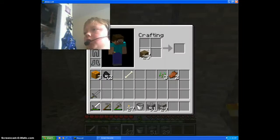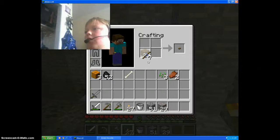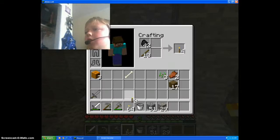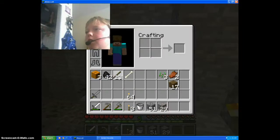I need to put some more torches down. I need to just keep on making sticks so I can put some more torches down. I'm gonna take 12 more — 64 and 3. I'm gonna take the 3 and put them in there and get these to my inventory.